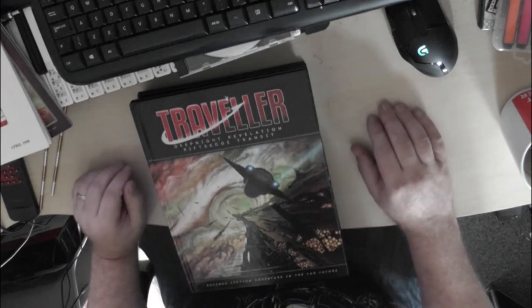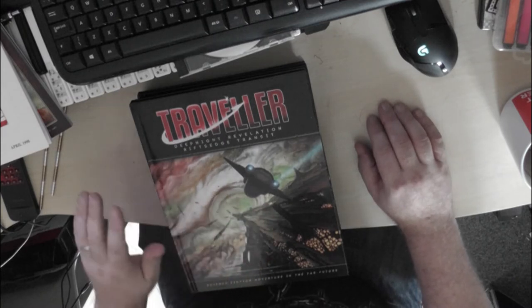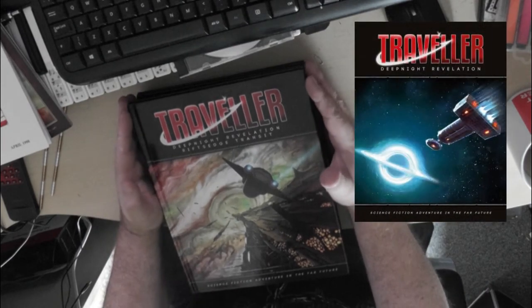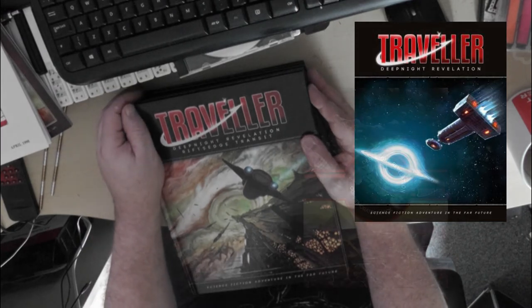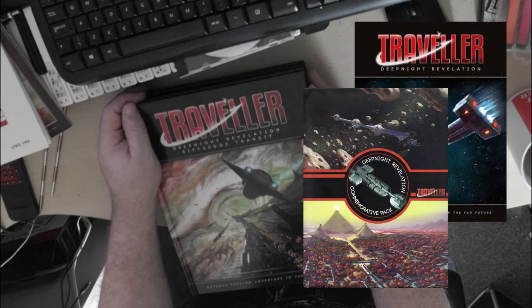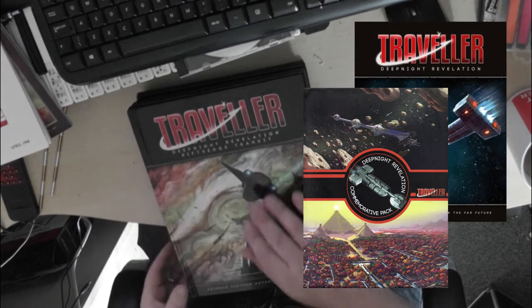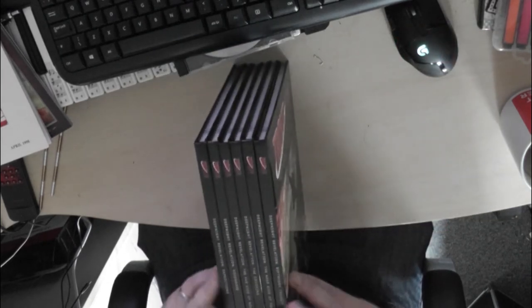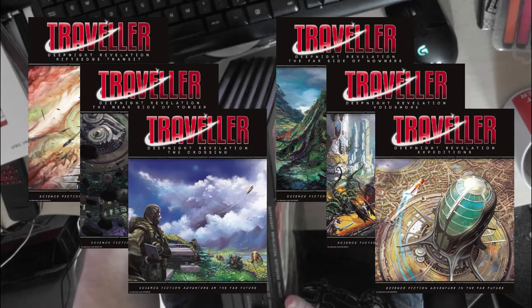This is the third in my pseudo-unboxing series on the Deep Night Revelation materials, launched by Mongoose for their second edition of Traveller. We've already covered the box set and the Kickstarter commemorative set with all its patches and pencils. This time out — these came a couple of weeks ago — it's the six volumes of expansion hardback books for the box set.